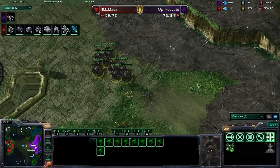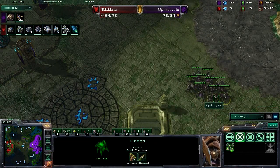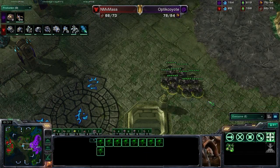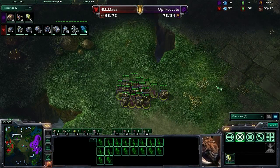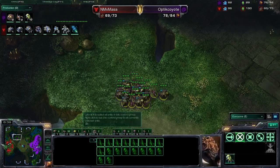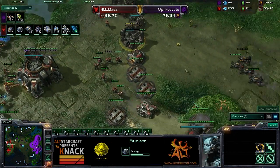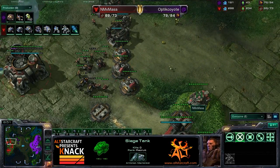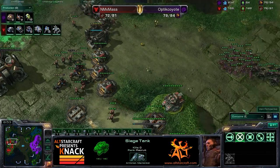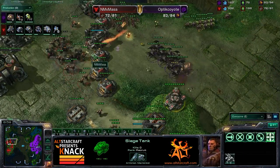Masa does see this attack coming out — nice map control, good scouting with those Hellions. He sees Optic Coyote moving out with a good bunch of Roaches and is cruising forward. But look — Lings with Banelings are already getting into position, and we are going to see a Baneling bust here fairly quickly. Masa is putting down bunkers and moving his tank up to the high ground. He knows this attack is about to come. His siege is about to complete — siege is complete.